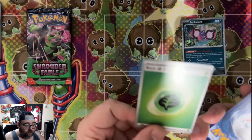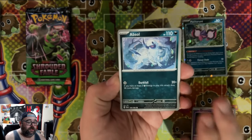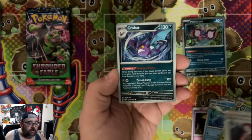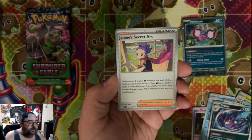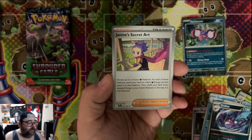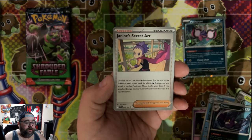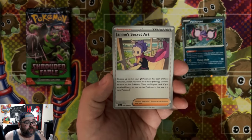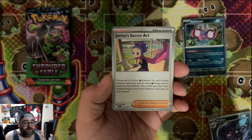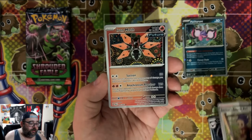It looks like not all energies will have it — only those reverse ones, which is cool. I think we're getting new energies in the Stellar Miracle set, so this is kind of a nice way to end off this generation of energy cards. Janine's Secret Art — this is interesting. You can choose up to two of your dark Pokemon, and for each of those Pokemon, you can search for a basic dark energy and attach it to a Pokemon, then shuffle your deck — but you poison your Pokemon in the process. I could see this being useful if there's ever a strong Pokemon that requires being poisoned to do something, and we have seen it in the past — certain Pokemon need to be special effected to get certain attacks and abilities off.